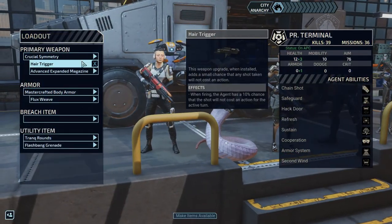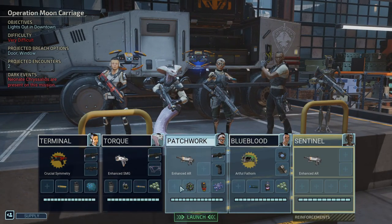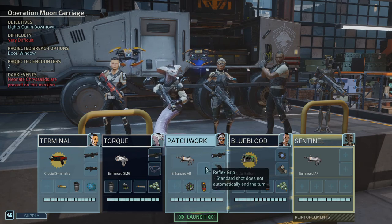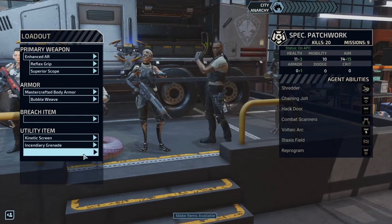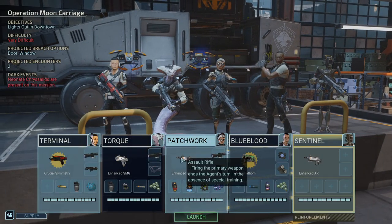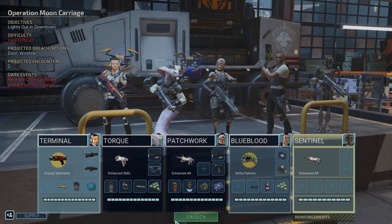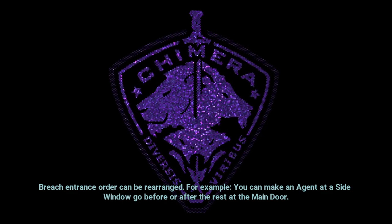Auto loader. I don't like the hair trigger. Let's put in just the regular scope. One thing we really don't have is breach items. We can put in three items - she can bring an extra utility item. Medikit - perfect, let's do that. The breach item goes there. It would be nice to get some breach items. For a long time I believed you either shoot or breach, but apparently you do both. We don't have to worry about that. Hey, we are learning!